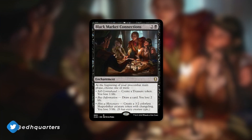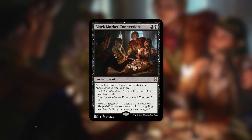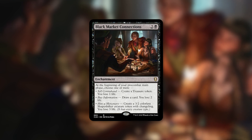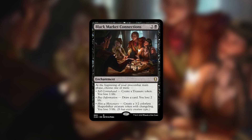The card I'm going to be talking about on this episode is Black Market Connections. It's an enchantment for two and a black that says at the beginning of your pre-combat main phase, choose one or more: create a treasure token, you lose one life; draw a card, you lose two life; create a 3/2 colorless shapeshifter creature token with changeling, you lose three life.